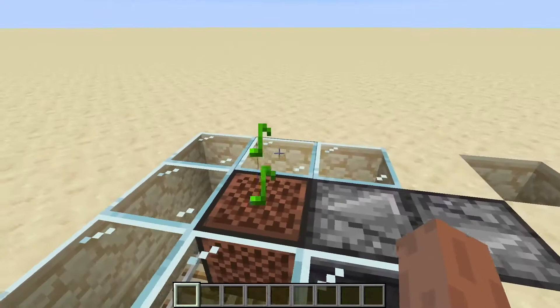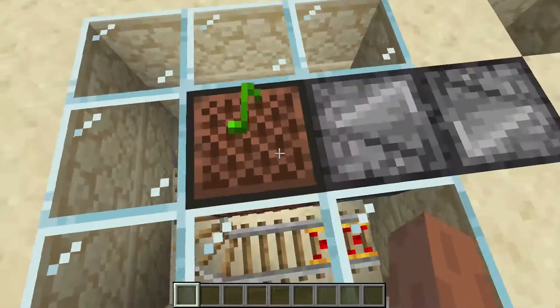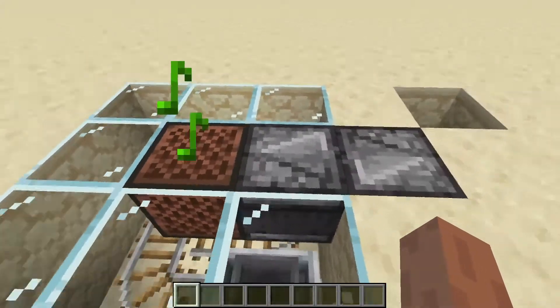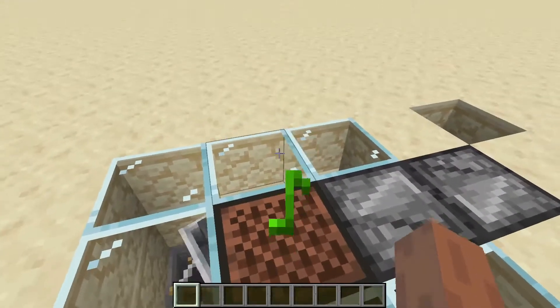The entire reason this farm is able to work is due to the fact that allays will actually throw out their items to powered note blocks, such as this one right here. All you have going on is a simple and infinite loop powering this note block to make sure the allay always throws their items here.